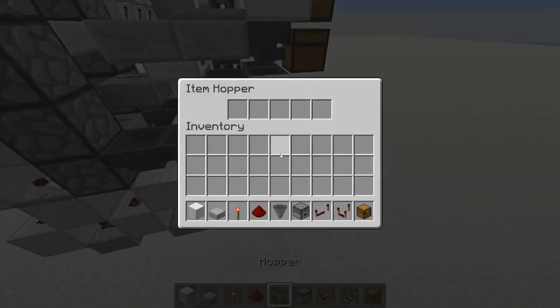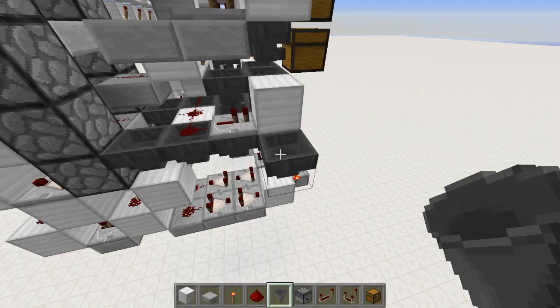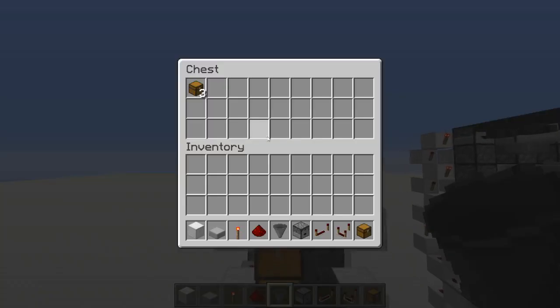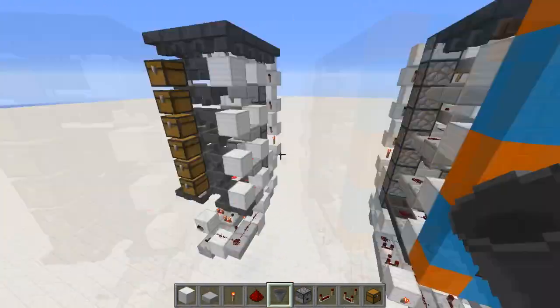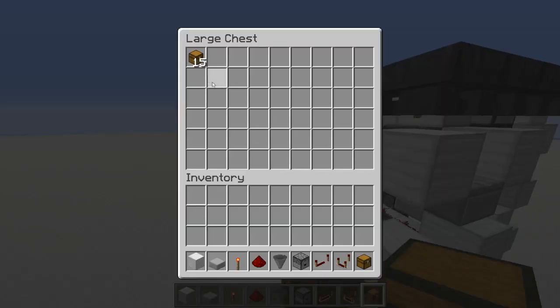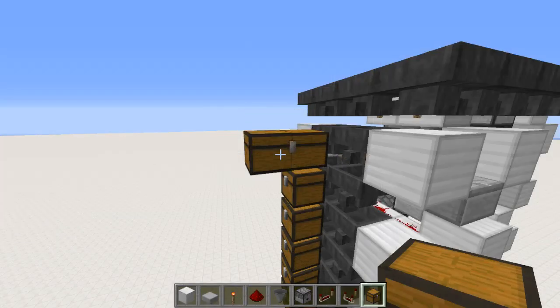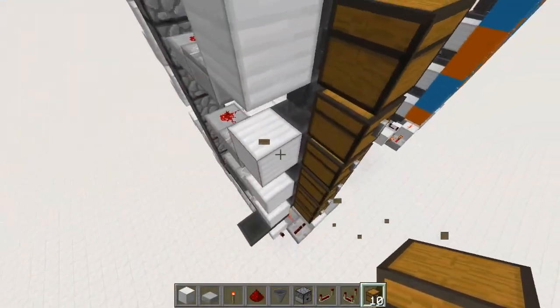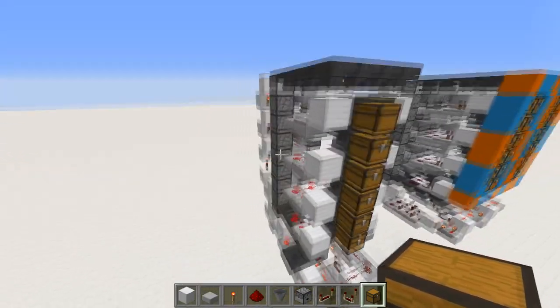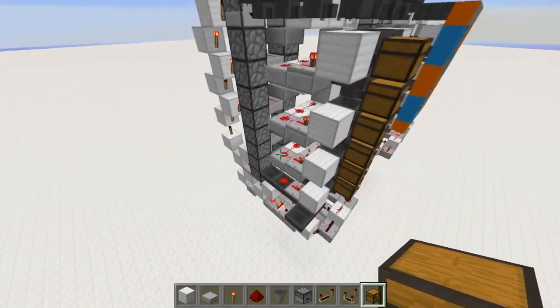This is where our item input will be coming in from, so you can toss a stack of chests in there and it will go up — you'll see it start filling in. That is the new and improved Tango Tech item storage. Fill up all the slots — same as the original system, just in my mind a little better, a little more efficient, and doesn't get stuck, which is the main reason.